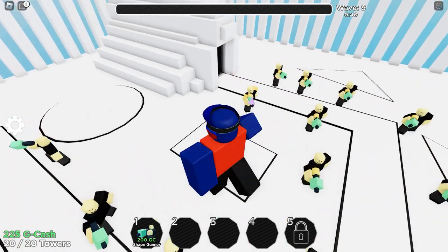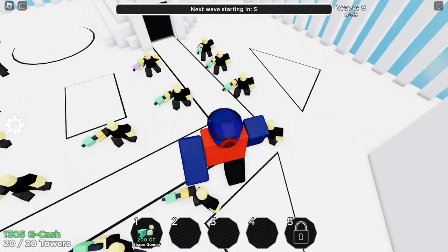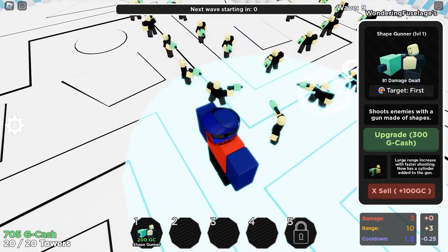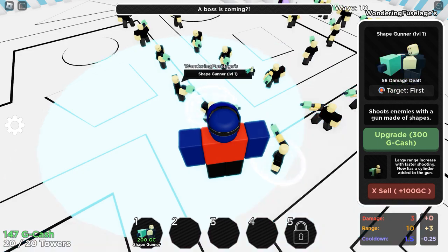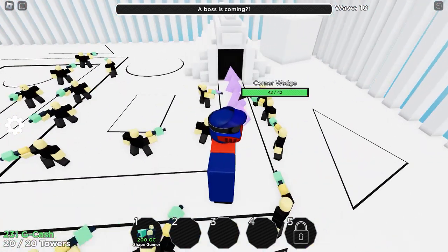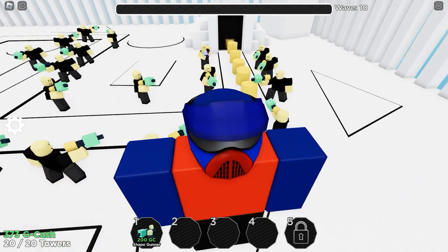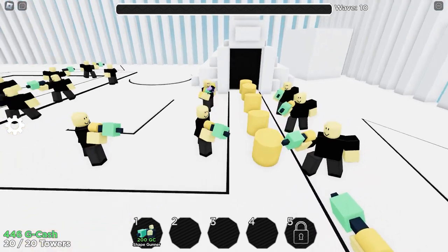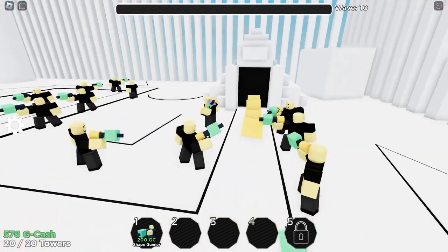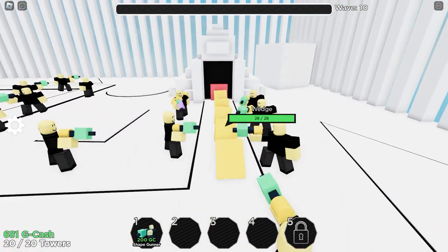How many waves do I have left? Wave reward — 1080 cash. Just upgrade all of our towers and make sure they are at least level two. A boss is coming — we'll see about that. Just keep dealing damage, deal all the damage we can. Those cylinders can't break through — they don't have enough strength. I want to try and get that shape gunner up to level five. Those wedges just stand no chance. Here comes a large cube — they're going to be destroyed very soon.